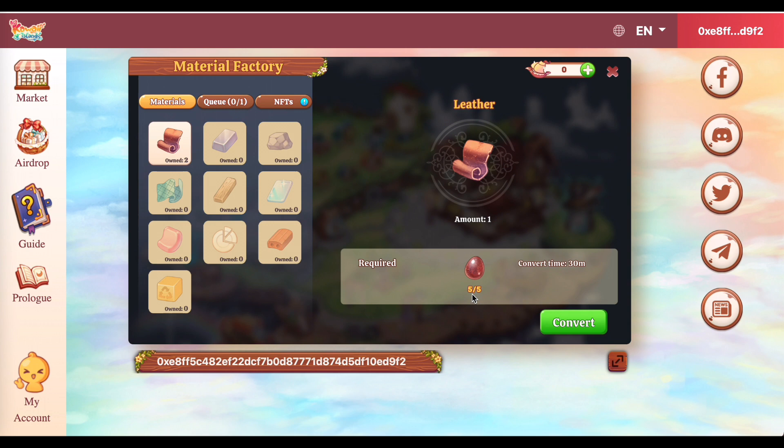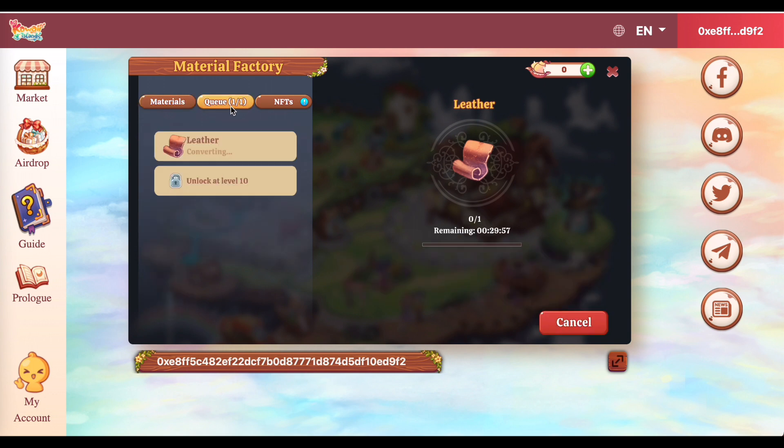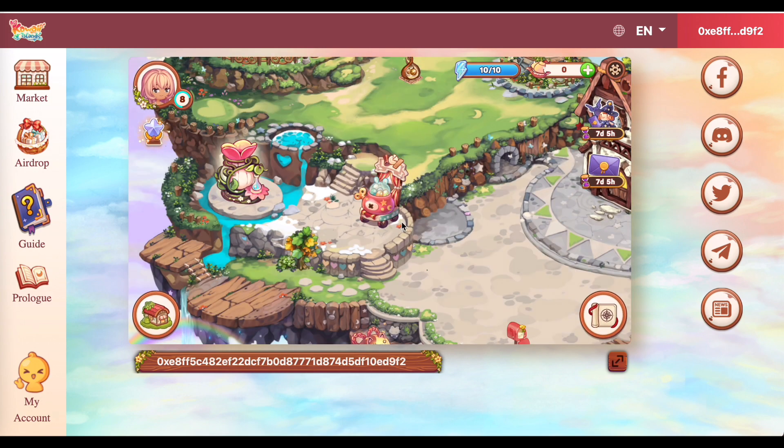And, the conversion time is 30 minutes. So, kapag i-click ko itong convert na to, tatakbo na yung oras niya, mag-simula na yun. And, pagpalo nung 30 minutes, pwede na natin mapuha yung leather. Ayan, Q success. So, tingnan natin itong Q. And, there you go guys. Andito na siya. So, yung leather natin, ay converting na. And, dito sa right side, makikita nyo, remaining time is 29 minutes and 47 seconds. So, gumagalaw na yung oras niya. And, pag naubos na yung oras na yan, makiklaim na natin yung leather.